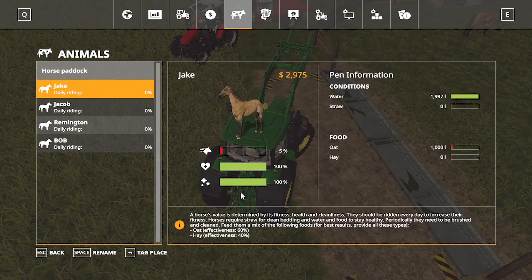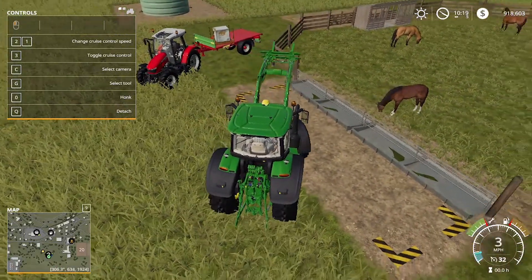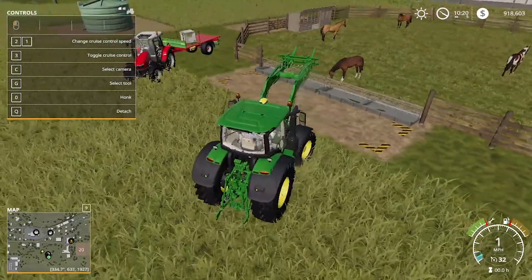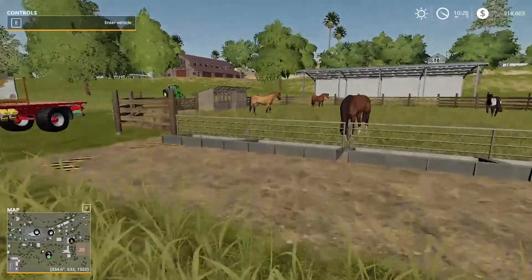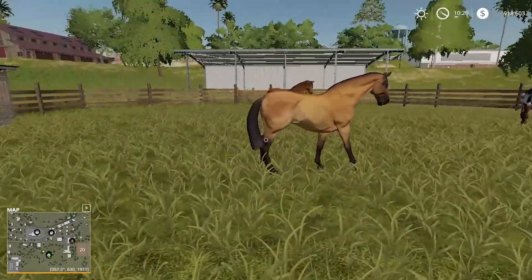Now we're going to check how much food they have. They have a low amount, but you could just replace it every once in a while if you want. They have enough for at least one or two days. Now we're going to move on to taking care of your horses. If you want, you could do straw blowing — it does help them. You could also reproduce horses.